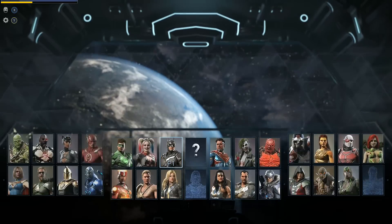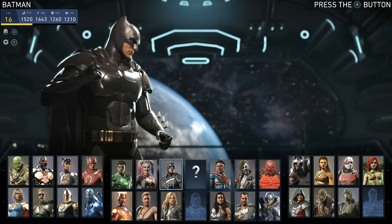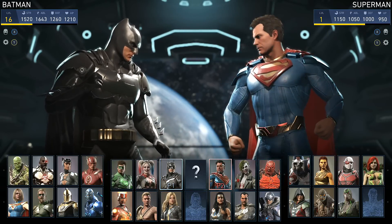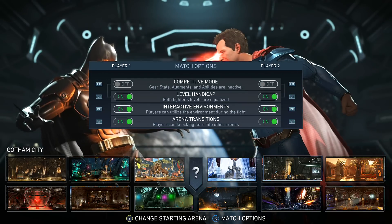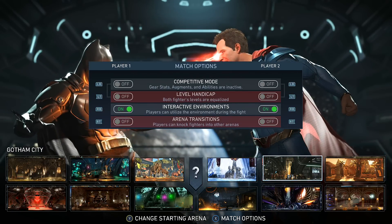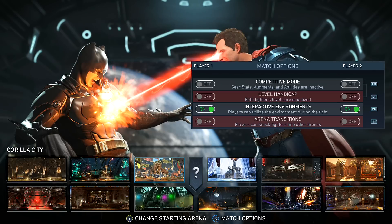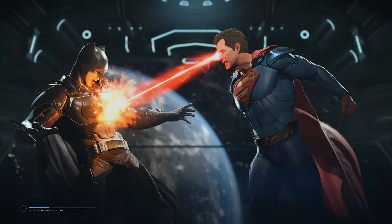The fastest method will require you to have two controllers. Go to Versus and play against your other controller. Feel free to continue without saving, as that'll make it easier because the AI will remain level 1. After selecting your characters, I recommend going up against Superman as he has low HP. Make sure both of you press Match Options and turn off the level handicap and area transitions just to be safe. I like to do this on Gorilla City, but any map will do.